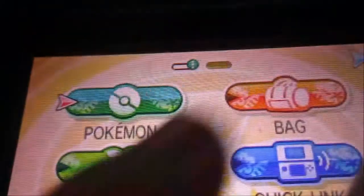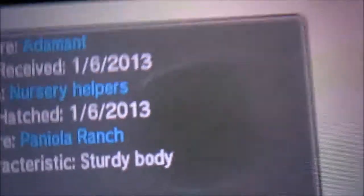Before you talk to this man, I recommend getting a Synchronize Pokemon — like this Abra here. I got this Adamant-natured Abra from the Ditto, and then I bred it with a Kadabra and got this.